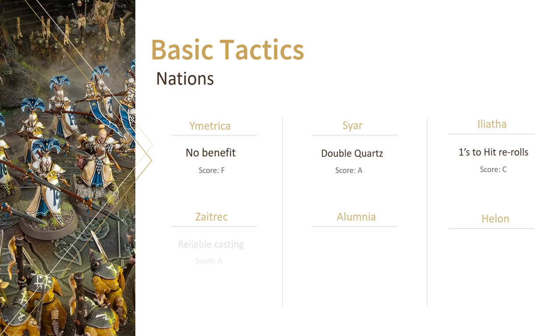You're better off with Zaitrec. The +1 to cast is nice since you can almost guarantee cheap spells like Speed of Hysh. Or you could go for Alumnia — this time around I actually like Alumnia more. Thanks to the pre-game move, you can start zoning out your opponent before the battle's even started, or you could place them on an objective for an early secure.